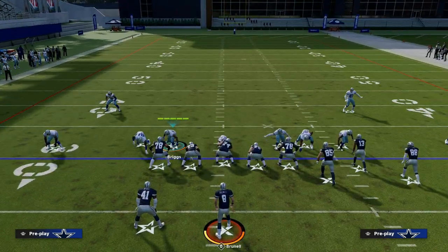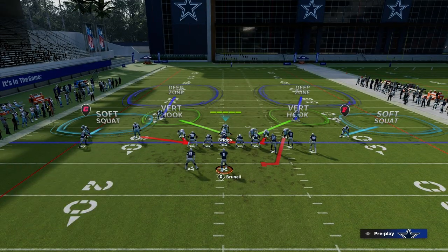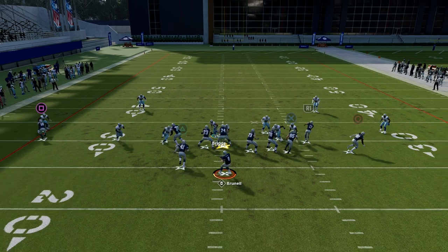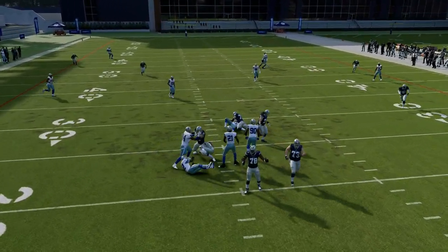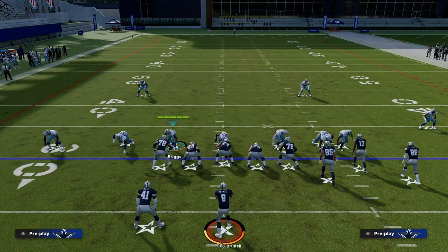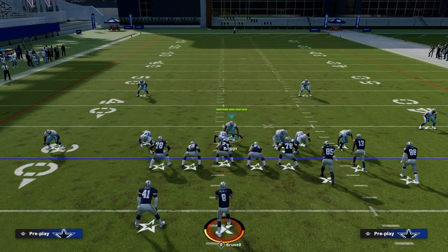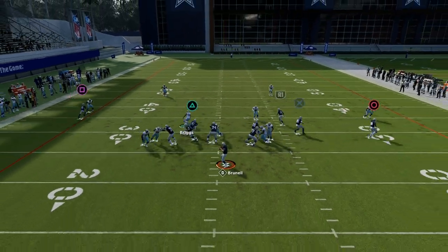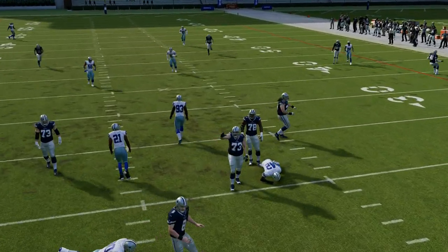We show blitz, pinch our line, QB contain, and then manually re-blitz the left side linebacker. What you'll notice is it creates that loop concept on the right and that edge rush concept on the left side. Another thing you could do is pinch your line, crash your line down, and run it like this as well — you see how we're getting that loopy disengage over on the right side.